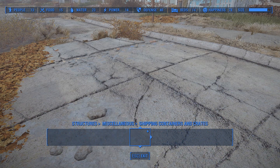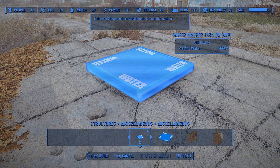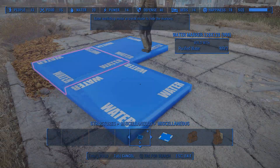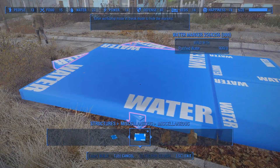The water planes are found in the structures tab under miscellaneous. They require purified water to construct and snap together easily. There is also a larger size available, which is roughly the size of a standard floor piece.